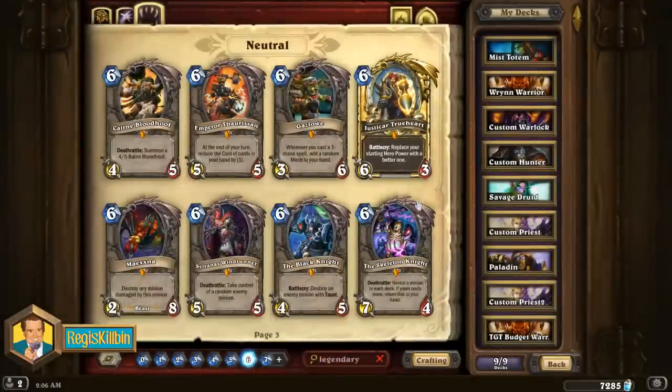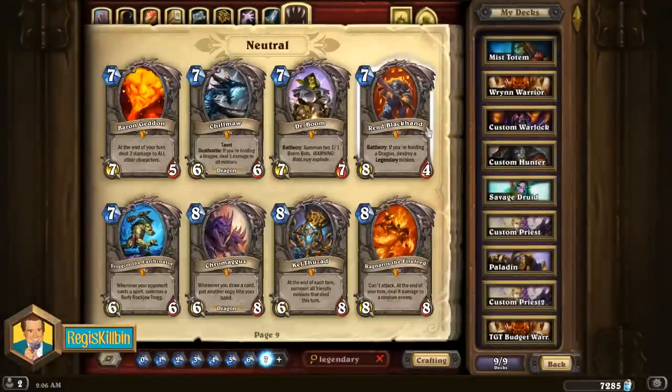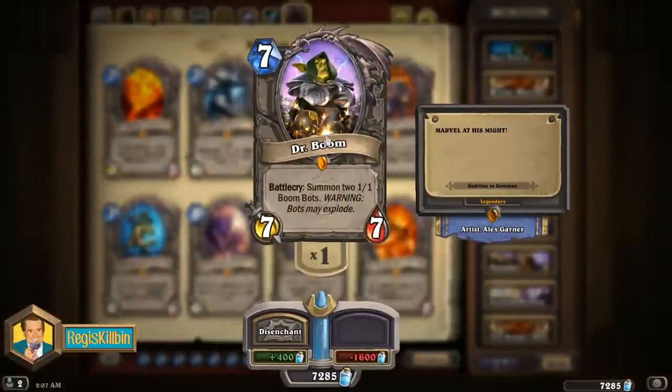Finally, the number one legendary to craft — the undisputed champion of value cards in the game. It's probably the best card in the game, and there's a reason it fits into almost every deck that's ever been made since its release. Of course we're talking about the seven mana Dr. Boom. Dr. Boom may not be a giant character in Warcraft lore, but he's quickly becoming one just because he is a giant force on the Hearthstone ranked ladder. Dr. Boom is a 7/7 minion with a battlecry that summons two 1/1 Boom Bots, and those Boom Bots when they die do between 1 and 4 damage to a random enemy. Dr. Boom is the ultimate on-curve drop.